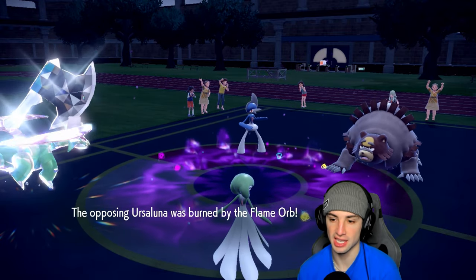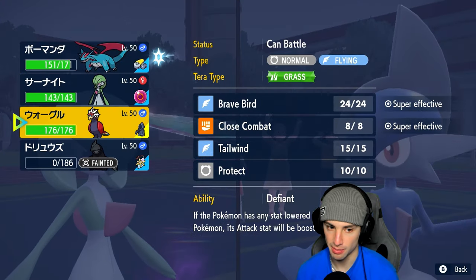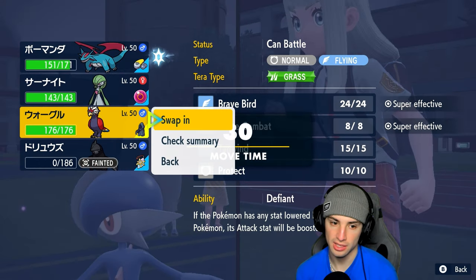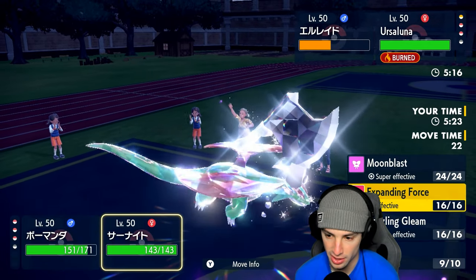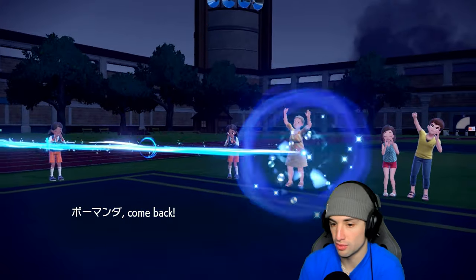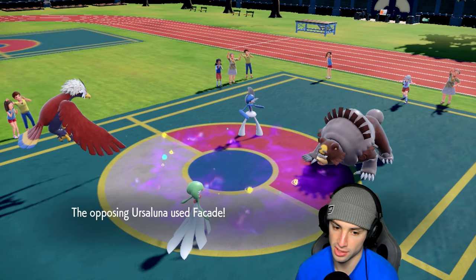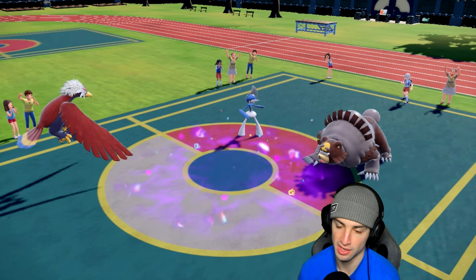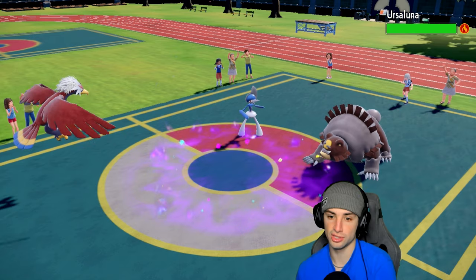Thinking about going for Draco Meteor or swapping Salamence into Braviary. Decided to swap Salamence out for Braviary and go for Expanding Force — it's in the terrain, sending it and hoping they don't go for Wide Guard. Facade launches — fine, Braviary soaks it up. Secret Sword flies in — Braviary soaks that too. Wow, that did a lot of damage, but burn trickles damage and we get Salamence back out.